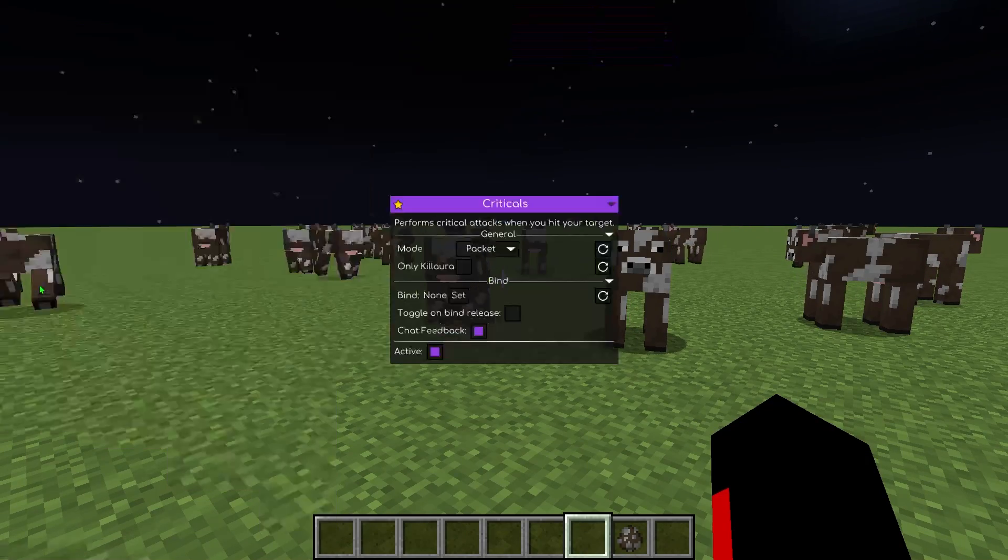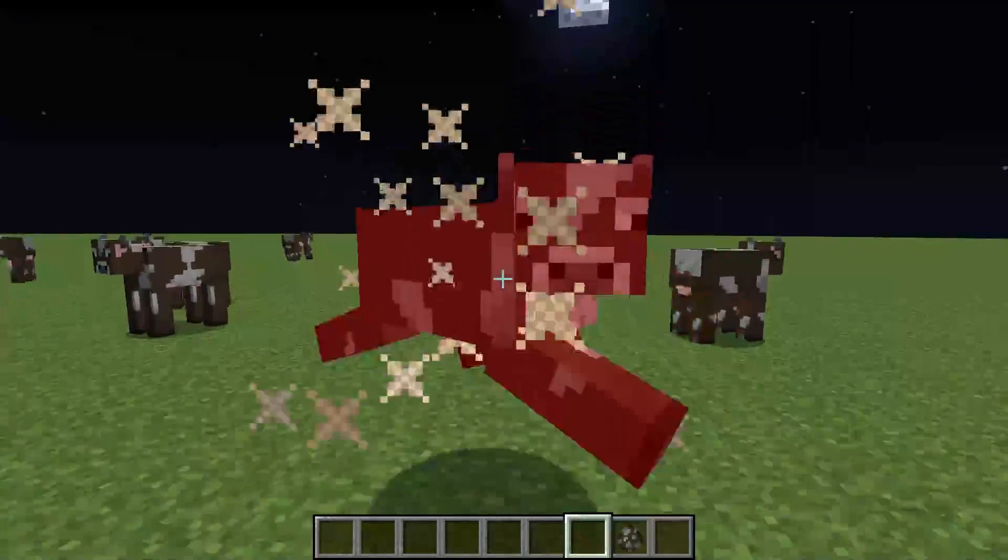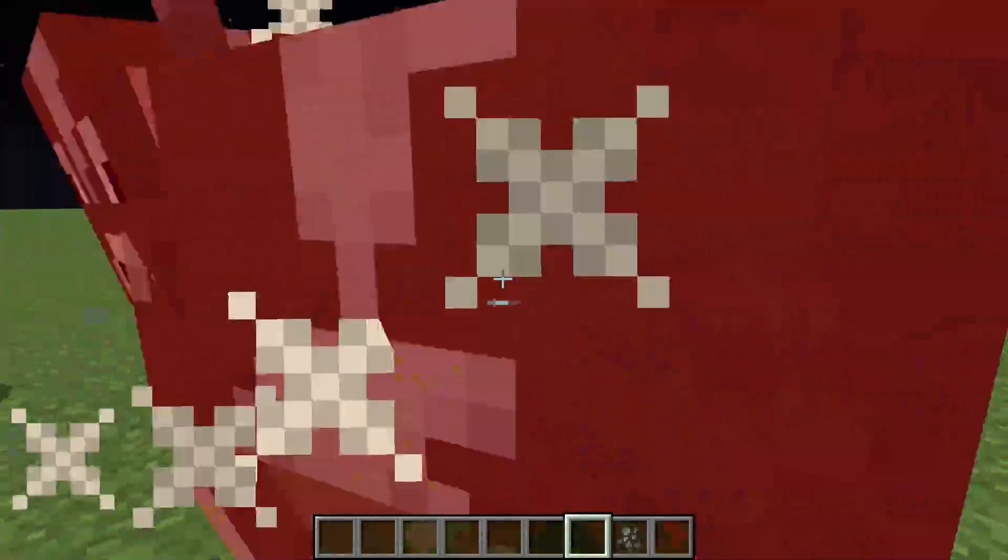Critical ensures critical hits with every strike — no jumping required. Just hit your target and you'll score critical hits every single time.